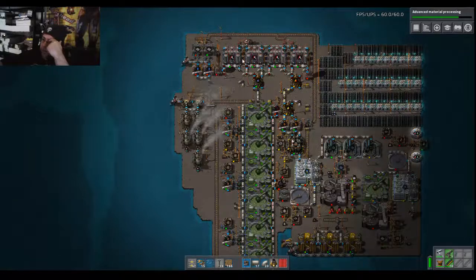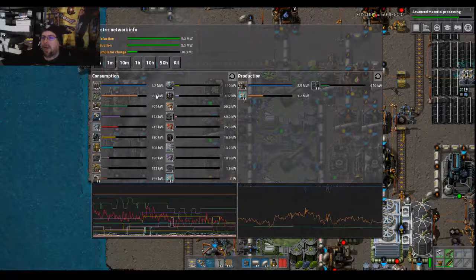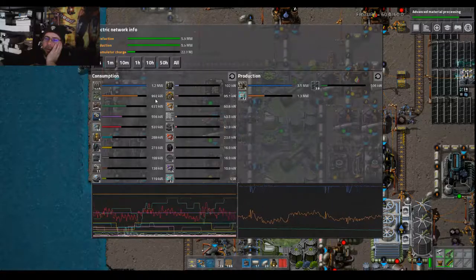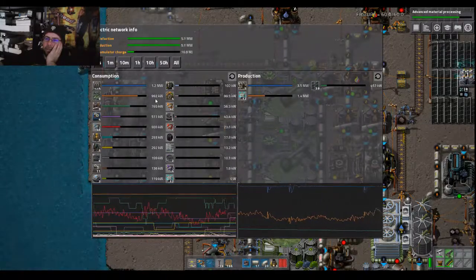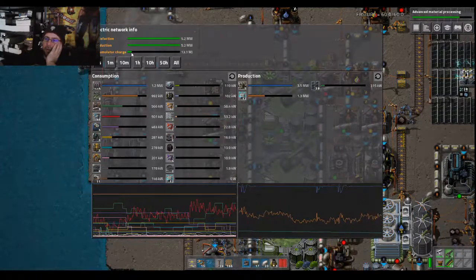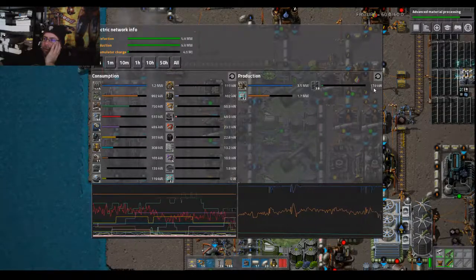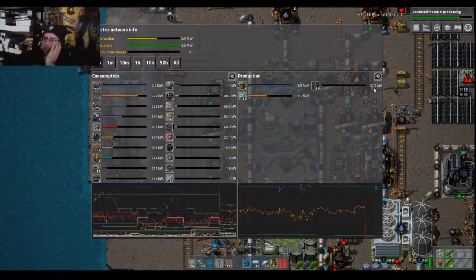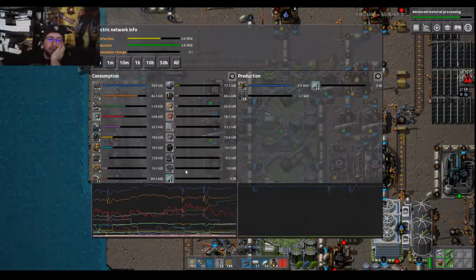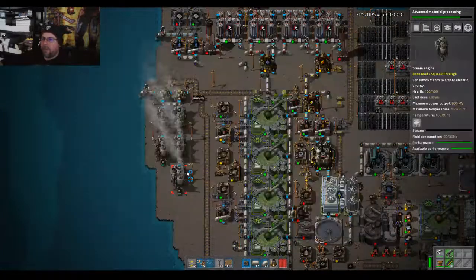The electrolyzers used to be our main draw. I don't know if it's still our main draw. Yeah, they're still our main draw at 1.2 megawatts. The next closest would be the bio, just under a megawatt. And as you can tell, we are maxing it out at night. We haven't even started getting to full night yet — now we're full night, and power is bleh. So we'll have to continue struggling with power for a little bit longer.